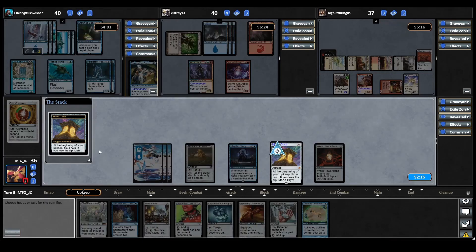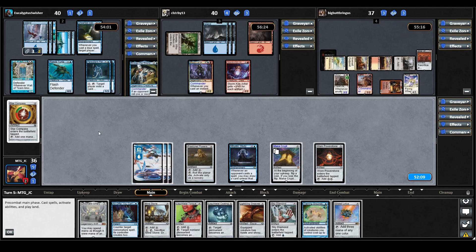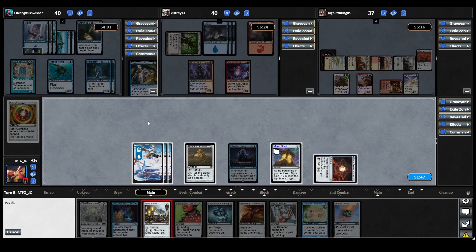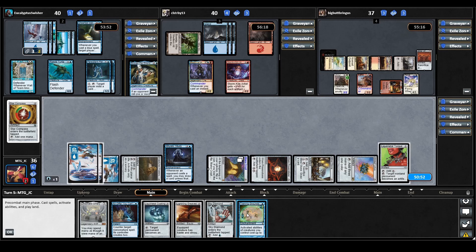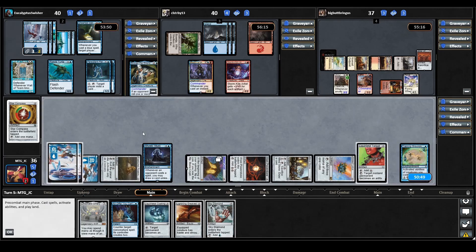Mana Crypt triggers on our upkeep — we choose heads and win the flip. We draw a Gilded Lotus. With Mizzix and Bruvac having open mana, we have to be careful about what we try to resolve. We'll play Mind Stone, then try to get Gilded Lotus down — that goes through. We resolve Liquimetal Torque and Training Grounds as well. I think the time is now to sit back on our An Offer You Can't Refuse and hopefully draw into more interaction.